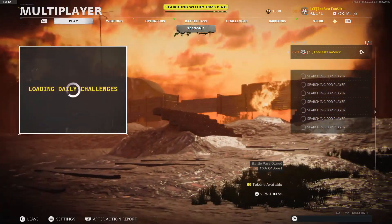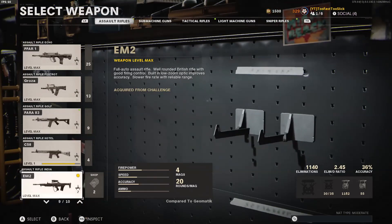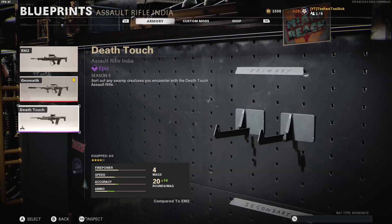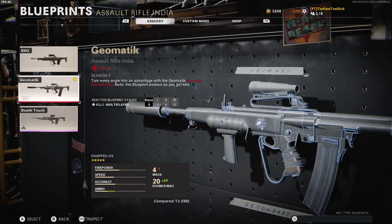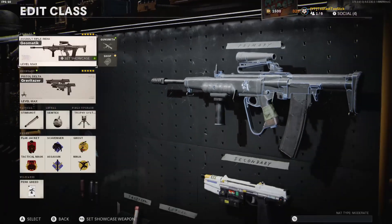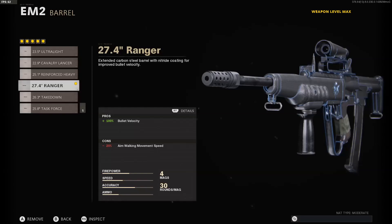The EM2 is still nice guys, I'm not gonna lie. If you guys want the class setup I'm gonna go ahead and give it to you right now. This is the variant I have — the Geomatic, it's pretty cool. I don't even know how I got it; I think it was from Season 5 because I don't really buy packs. But nonetheless, the class setup: muzzle is the Infantry Compensator, barrel is the 27.4 Ranger.